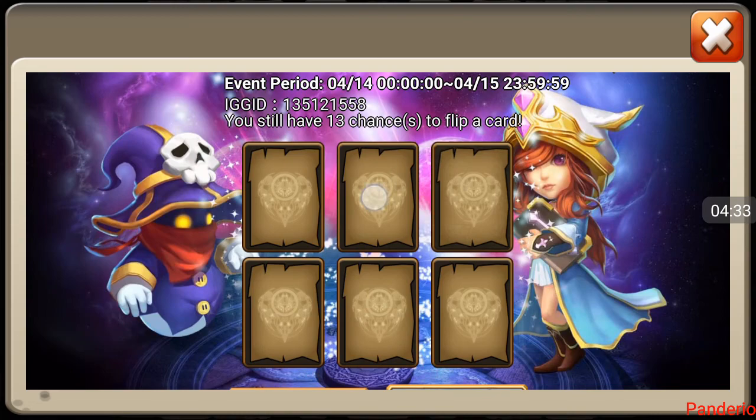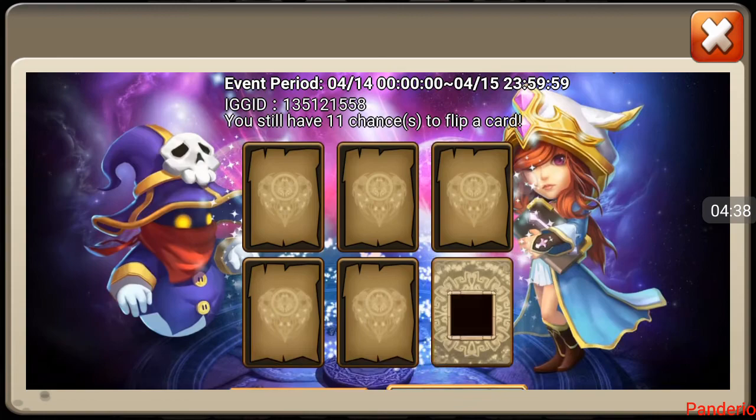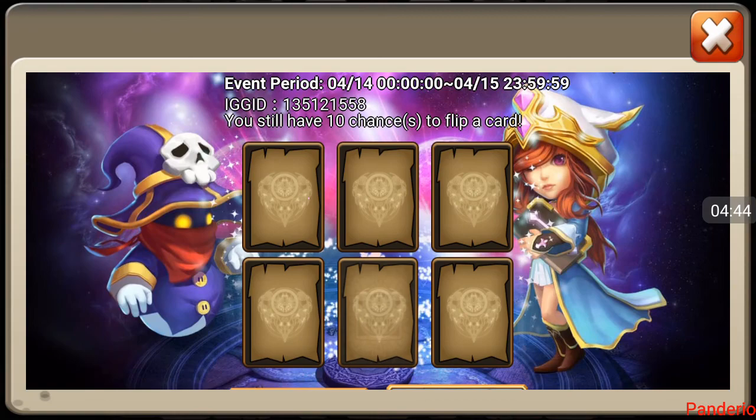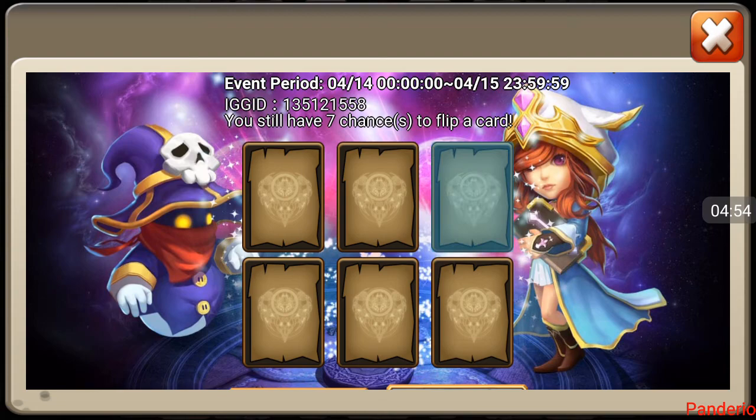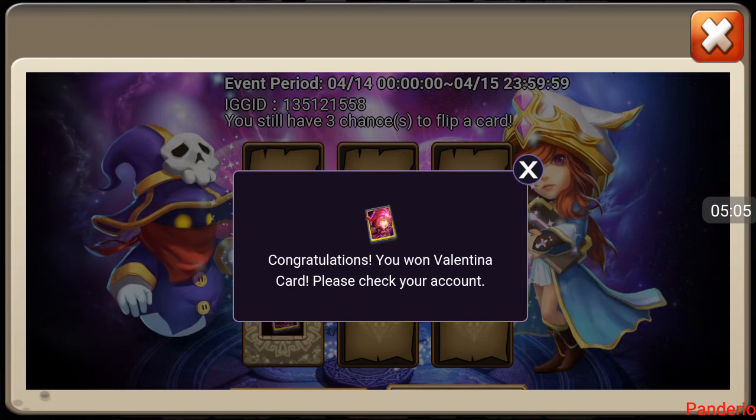There's some extra gems — always good to get the bonus gems. There's a Warlock. Any duplicates are good because he doesn't have a lot for evo. Sprint crest two — halfway to a set of level four sprint. Come on, give me a dragon, or Dread Drake. Oh man — another Valentina! Oh my god, why does he have the Valentina and I don't?